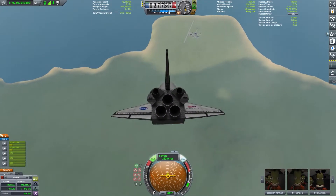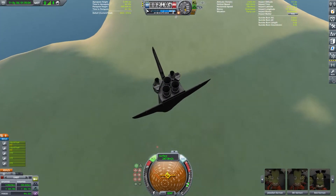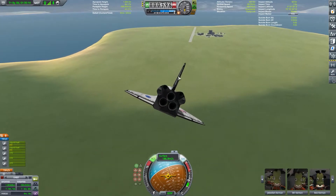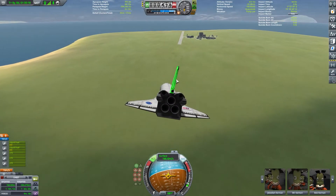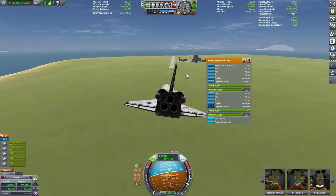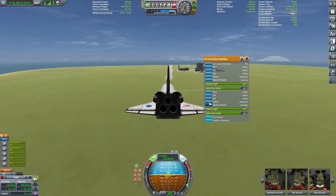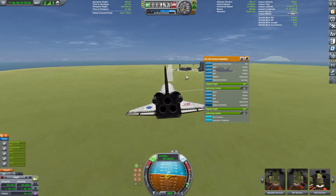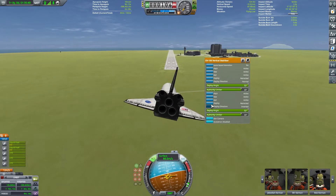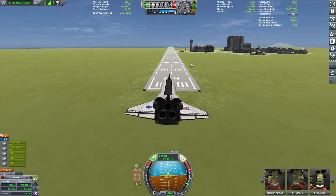It does actually handle quite well during re-entry — most shuttles I've built in stock KSP just completely lose control. We're getting our speed brake ready to deploy now. I didn't actually pull too many G's on the descent — seven or six was the top, so not that bad. We're going in for landing now, just getting ready to deploy the speed brake.